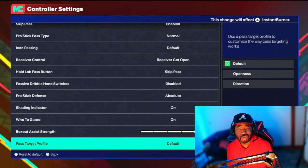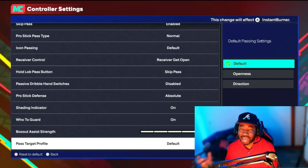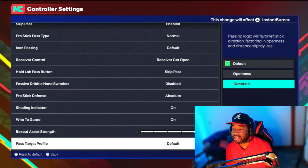Pass Target Profile — how do you want to pass on this game? I'd suggest trying Icon passing for everything. If you icon pass, you won't have to worry about 2K passing to the wrong person. If you can't icon pass, I personally like to hold the stick in the direction of who I want to pass to, then press X — I'm more of a direction-type person. Some people are more of an openness type. As you can see in this clip, when I didn't have time to icon pass, I held my stick toward my teammate and passed right to him.